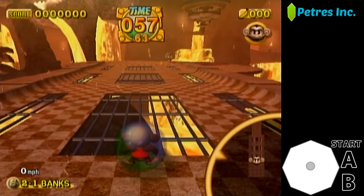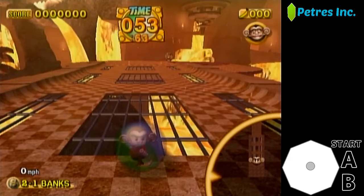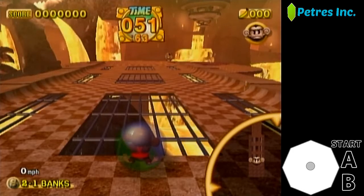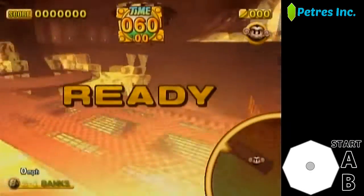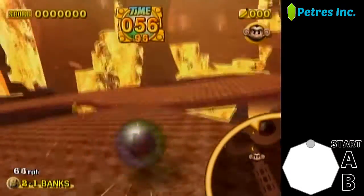Hi and welcome to Story Mode 2-1 Banks easy and optimal strat. All you gotta do for this strat is do a right frame boost, catch a left wall for speed, and follow this particular path.